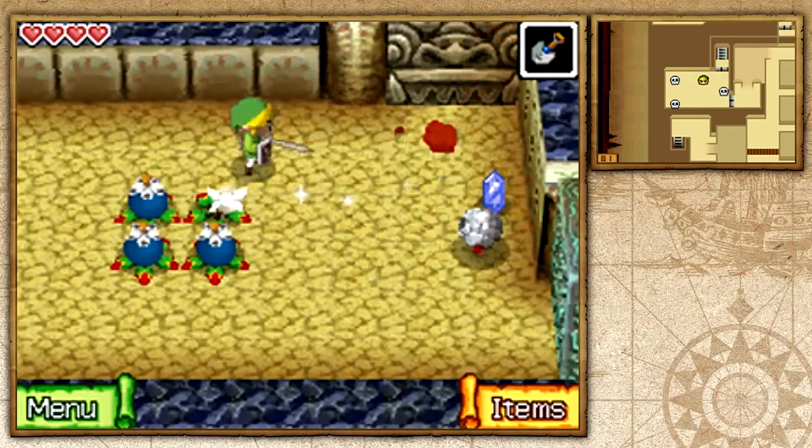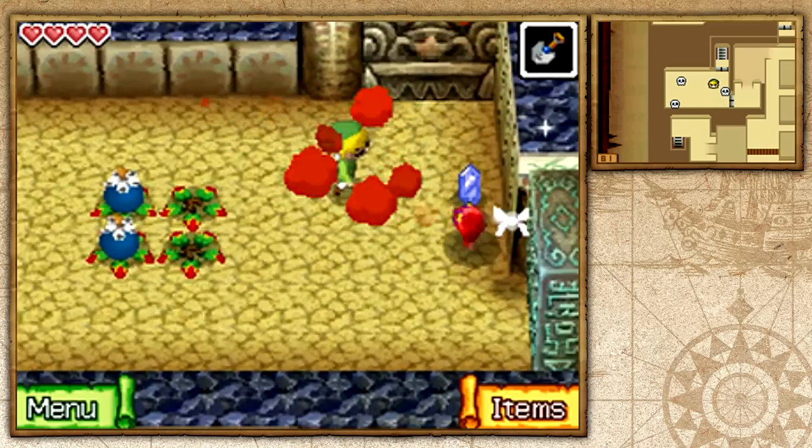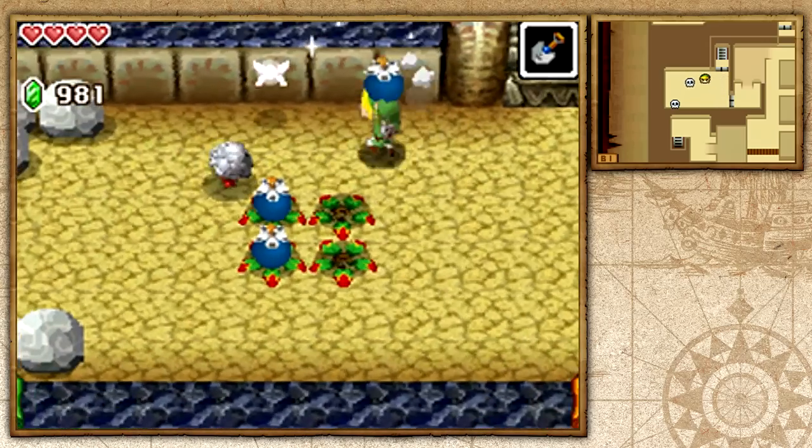Let's say you did forget something important in the temple — you might actually need these shortcuts so you don't have to walk through the whole thing again.